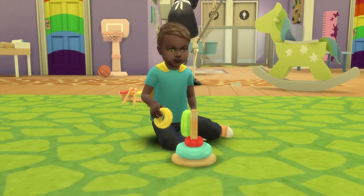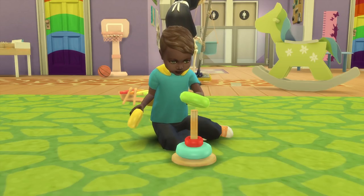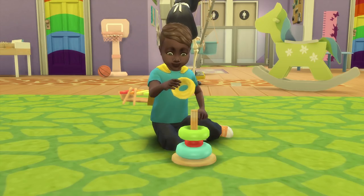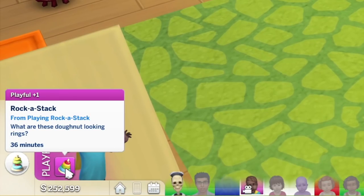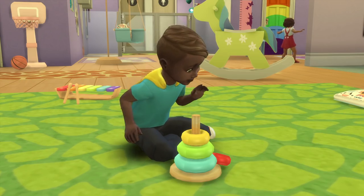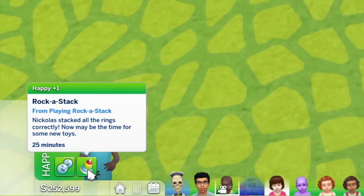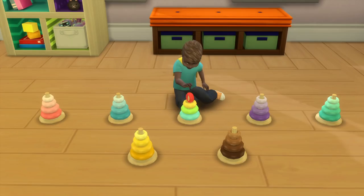The end result of the stack depends on their thinking skill as well. If the toddler's thinking skill is at level 2 or below, the rings will be stacked incorrectly and they will gain a playful moodlet. But if their thinking skill is at level 3 or above, the rings will be stacked correctly and they will gain a happy moodlet instead. Here are all the different swatches for the rock a stack.